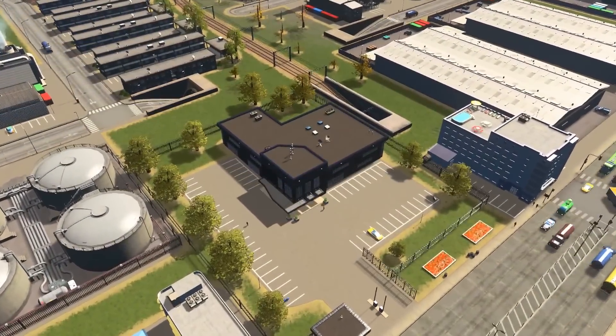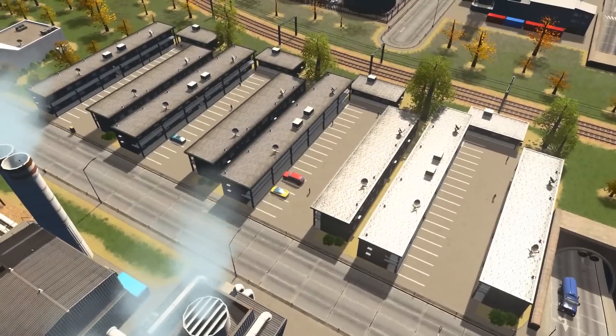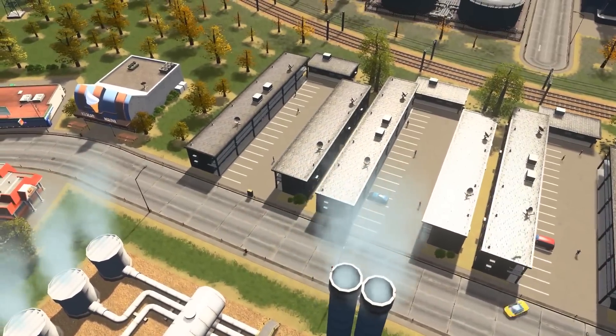Like every other type of industries, you first want to place down your main building as well as barracks to house your workers. Once you've placed those two down, you're then ready to start extracting oil from the ground.